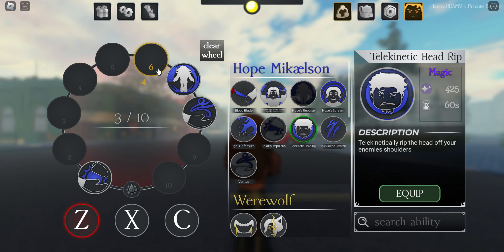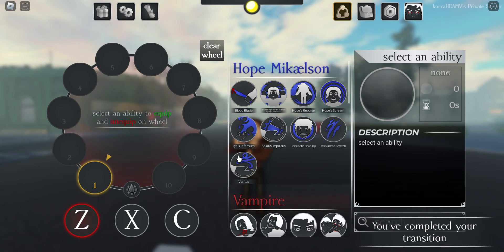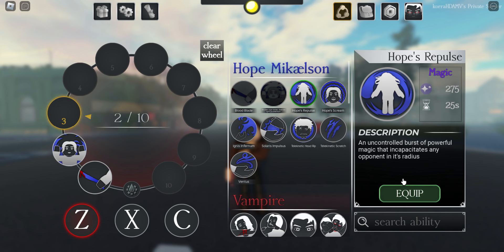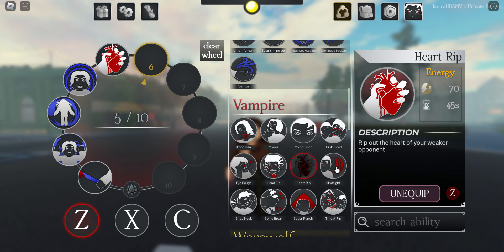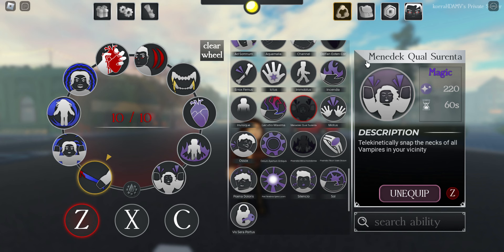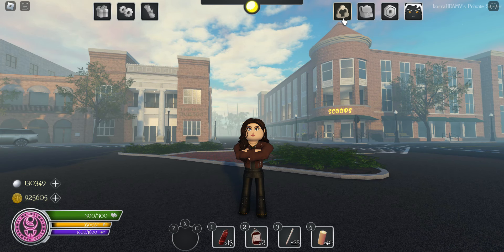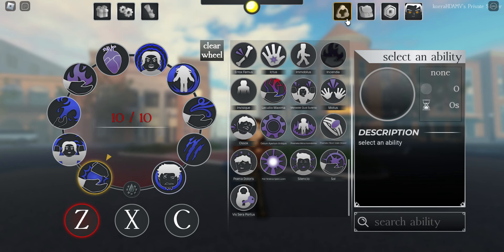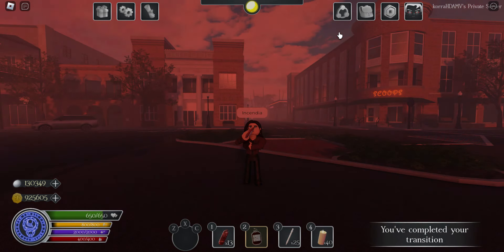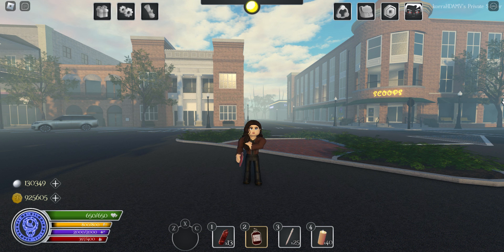So I'm now going to fill up my ability wheel and then we're going to turn into a tribrid. As you can see it is empty. We're going to equip our abilities as a tribrid — some vampire abilities, some werewolf abilities, some witch abilities. Okay, that's it and now we're going to reset. I respawned, I'm a were-witch — there are my were-witch abilities. Now we're going to turn into a tribrid again. There they are — that's how it works.